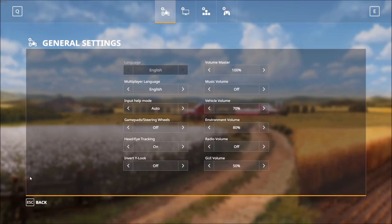Let's go ahead to the options tab. We'll start with the general settings — most of these are at the default levels. A few things like vehicle volume and environmental volume I've played around with a bit for recording purposes, but for the most part these are on the default levels.